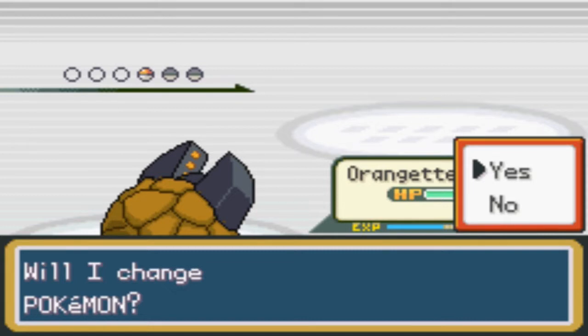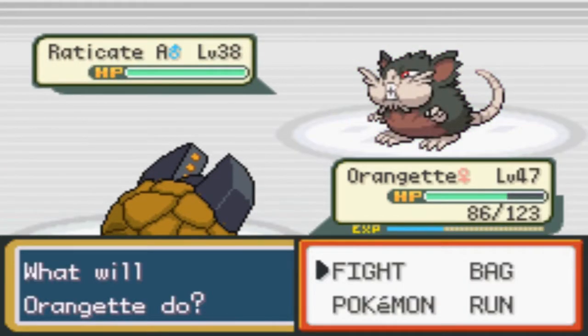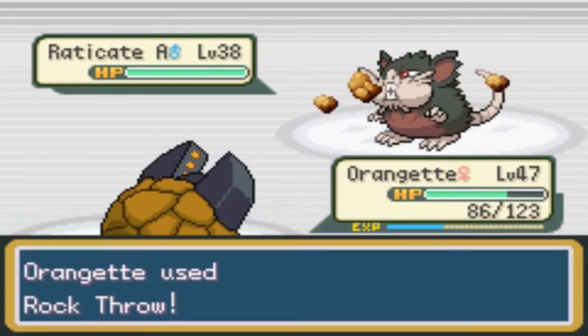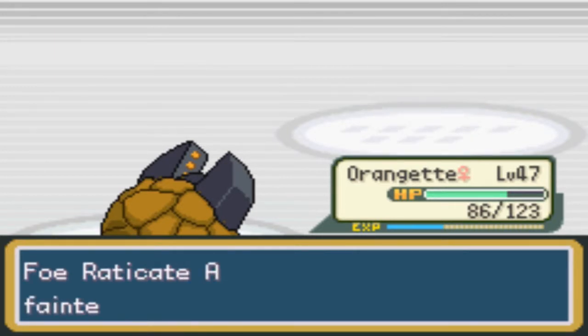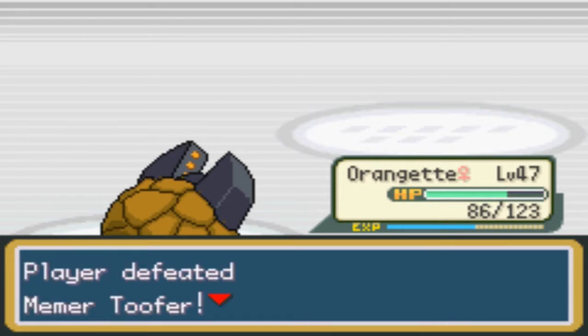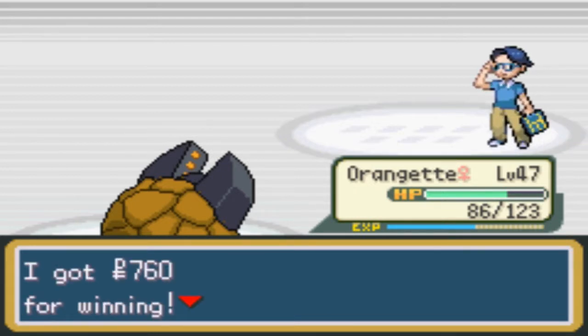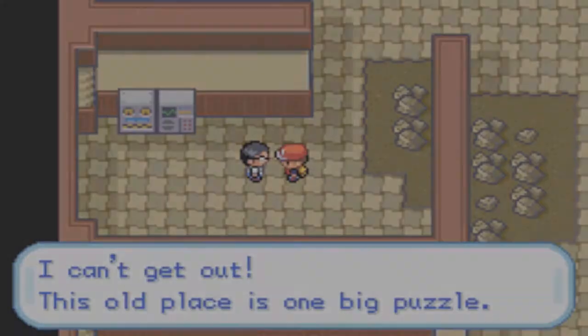Eradicate — wait a minute, one of these things just doesn't belong here. Destroy him! Can't get any wins — yeah because you're here, go away. I can't get out — this old place is one big puzzle.